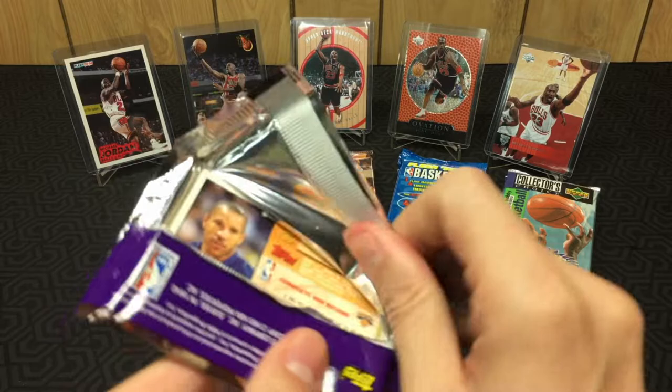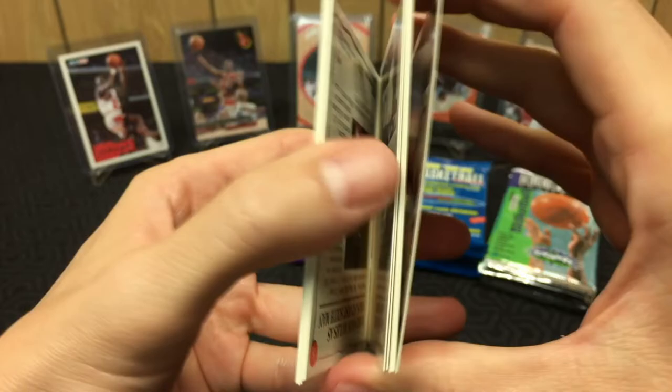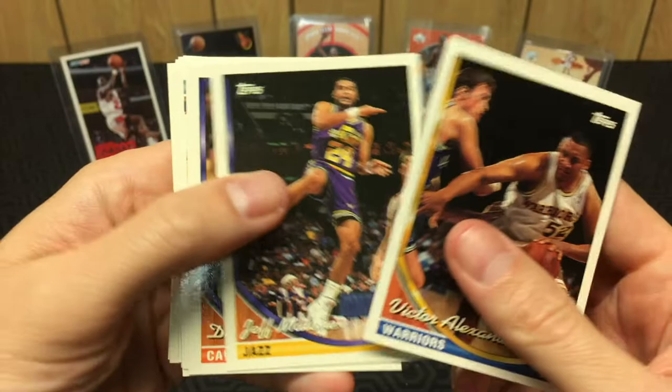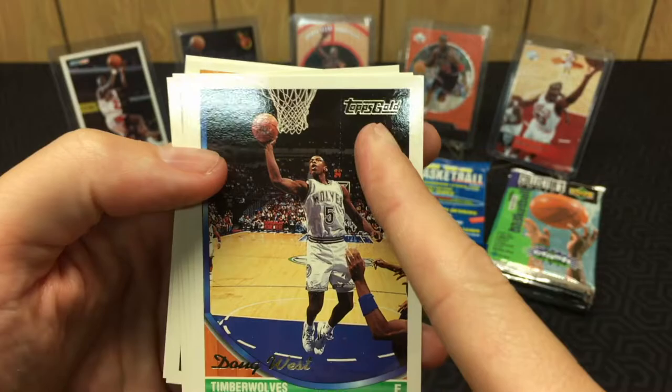Now we are on to '93 Topps, and there are a few Jordans in this set. Basically you're looking for the base Jordan and the gold parallel. There are black gold cards in here but they're separate inserts that don't have too many good players and there isn't a Jordan. These are a little sticky. Here's the base card — got Jeff Malone, Danny Ferry, hey — Vlade! Bo, Kimball. And here's our first Topps Gold — you'll see it's stamped with the gold. Our first Topps Gold is Doug West. And there's Alonzo looking fly. Call R.I.P. — Cliff Robinson. Vernon Maxwell is stuck to Reggie Miller. Brian Stiff — first pack down.